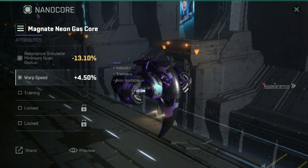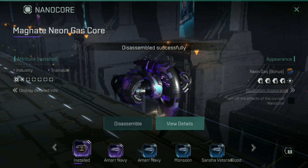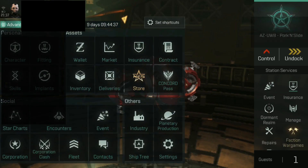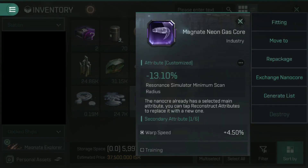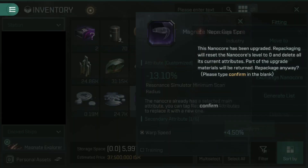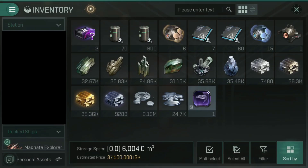I also want to end this video with something I actually want. So let's hit disassemble as we did earlier. Disassemble is successful, so we'll head back to our inventory. And once again we are going to select repackage. Once we hit repackage, we have to type in confirm and then press confirm. Now that it's repackaged, we select fitting again.